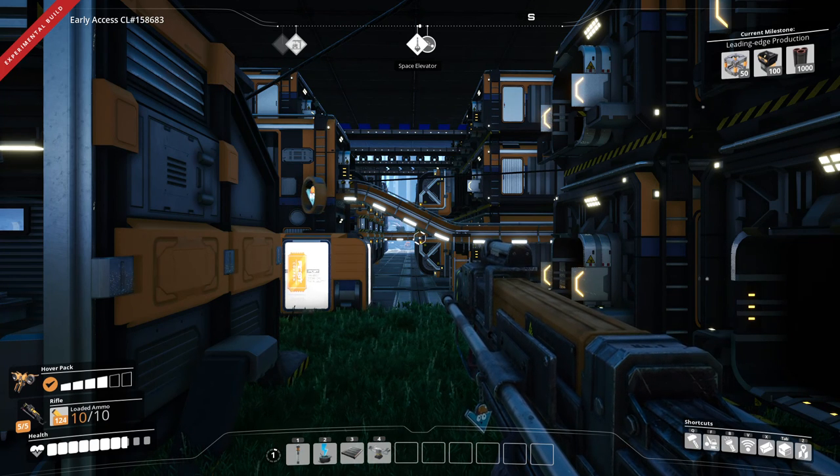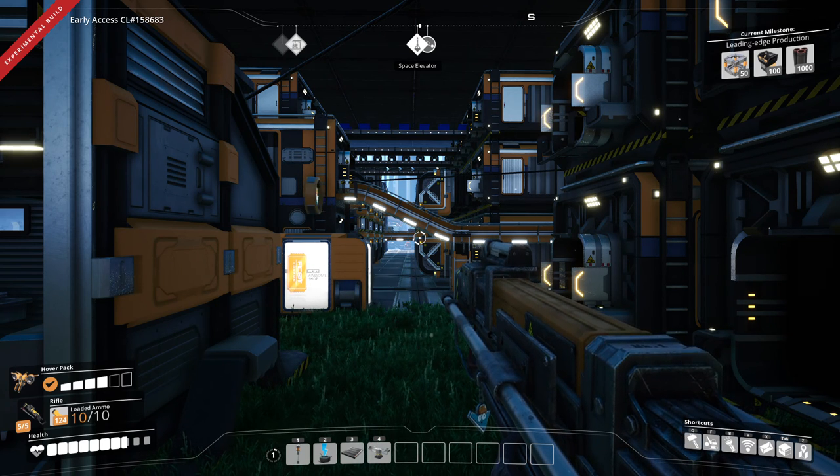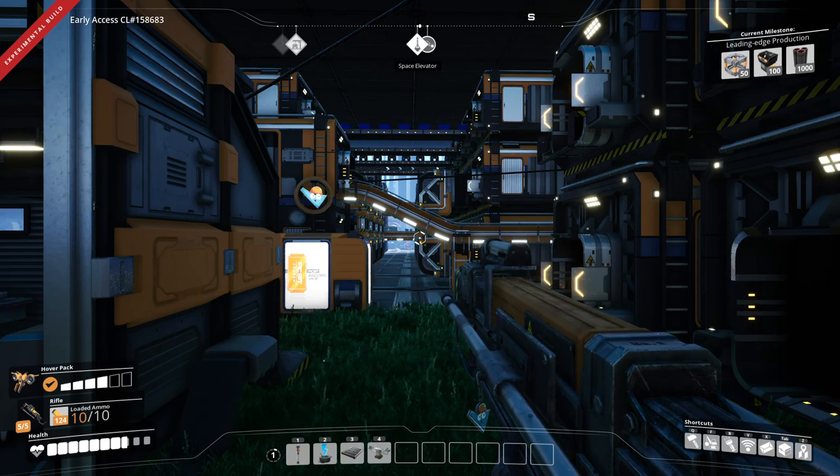Hello everyone, it's Phantom2502 and welcome back to another episode of my Satisfactory let's play - Update 4, episode 75. In this episode we're going to get our cooling system and our heat sinks automated and online.